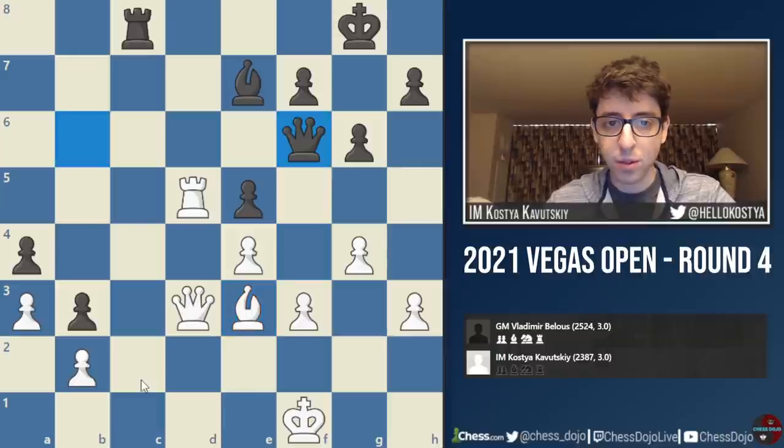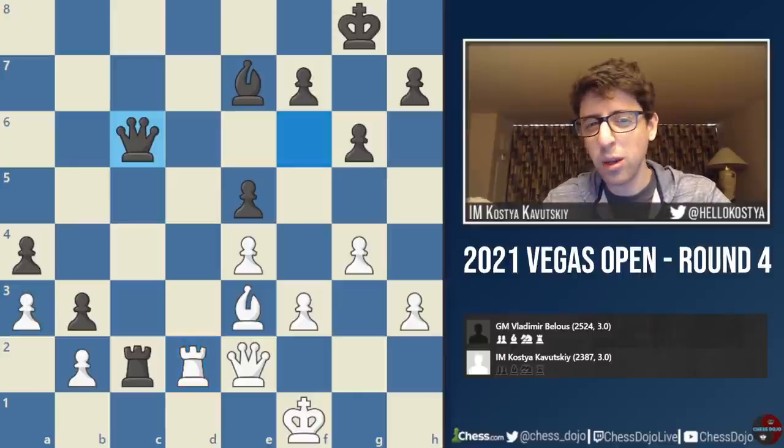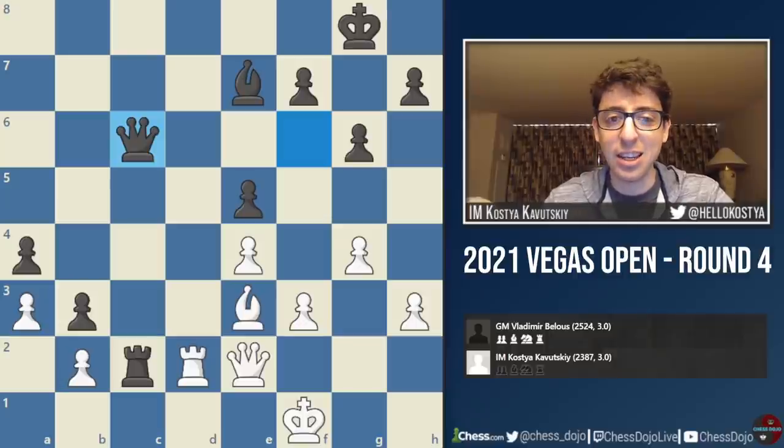So bishop e3, queen f6, I played queen e2, rook c2, rook d2, queen c6. At this point I felt like black is taking over, but I didn't think things were so bad yet. The engine thinks white is lost, which I found interesting — I was really overestimating my own chances. I thought maybe if black makes the wrong trades and gets into an endgame where my king is closer to the queenside, things could actually be really difficult for black. But of course this never happens because my opponent is extremely careful.